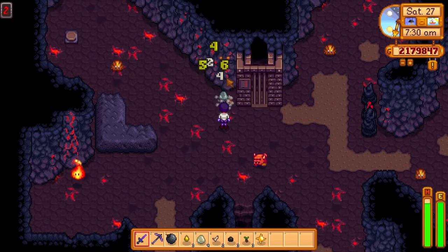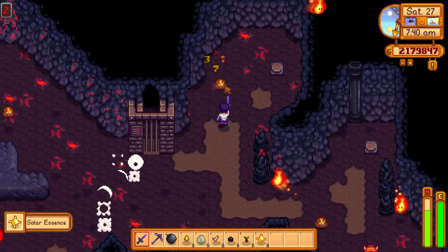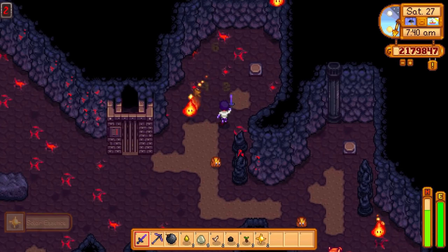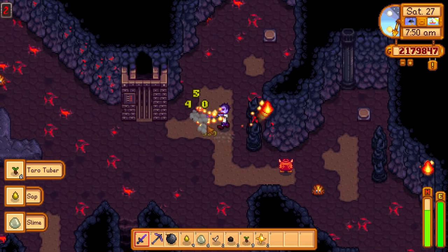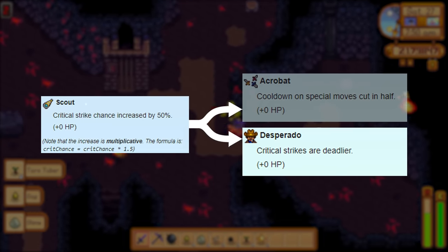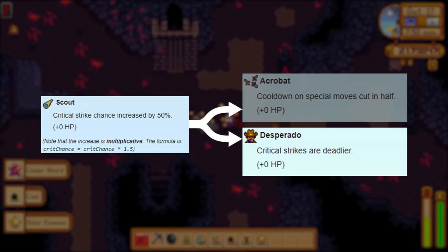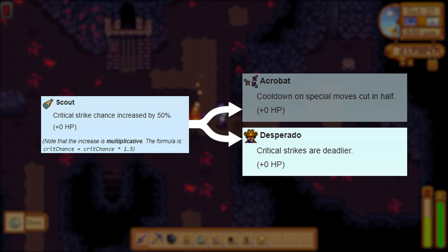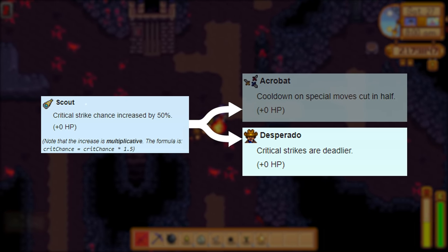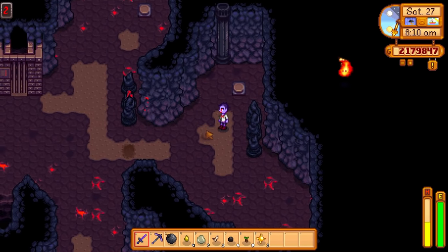The Fighter-Brute combo is better for almost every player, regardless of your style or weapon of choice, with one exception. If you've built a critical hit build by taking every critical hit chance and critical hit damage upgrade you can find, then Scout and Desperado is best for you. Desperado takes the final damage of your critical hit and doubles it, and most monsters won't even survive one hit. Remember, this is only worth it if you've used rings, forge upgrades, and the proper weapon to make your critical strike chance high enough to be meaningful. But for the majority of players, Fighter and Brute will get you where you need to go.